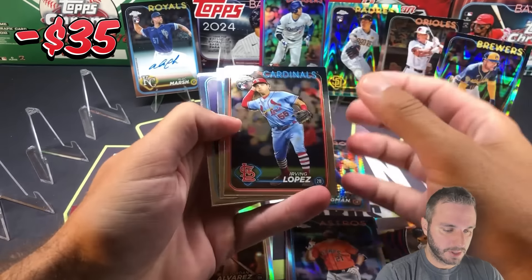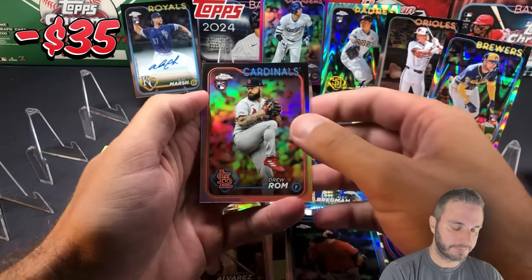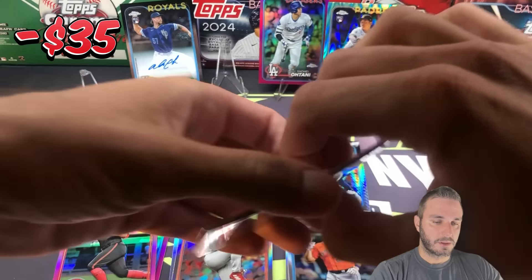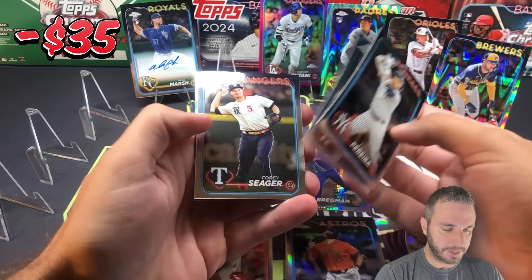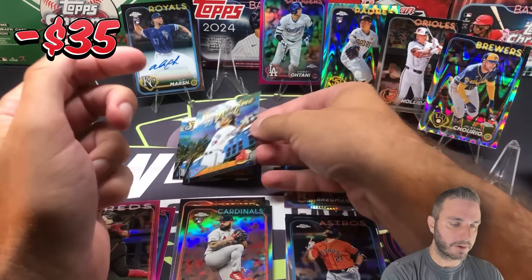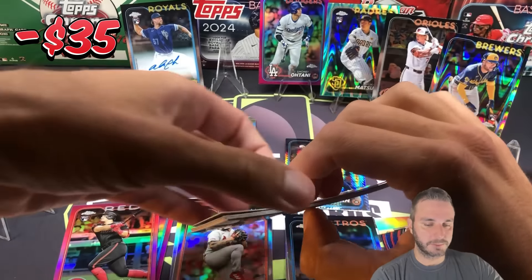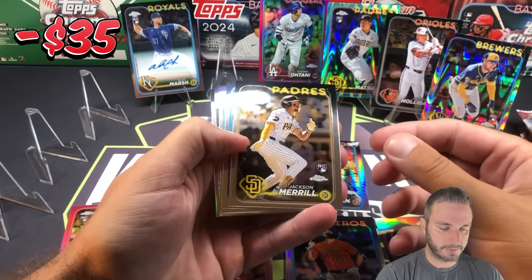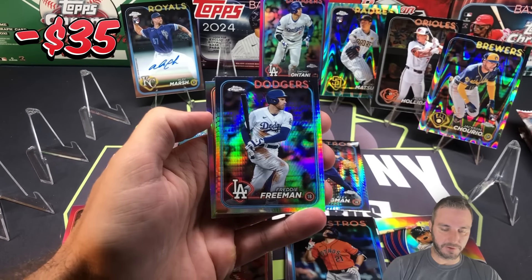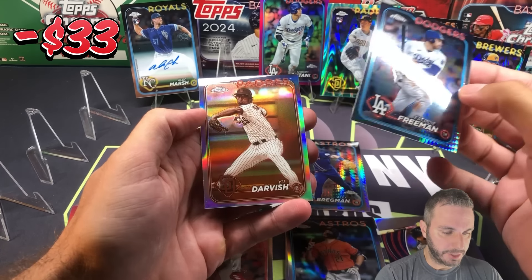Great start to blaster number two. Irving Lopez, Riley Green, Bo Bichette, and a refractor rookie Drew Rahm. Everson Pereira, Yanir Diaz, Corey Seager, Bo Bichette, Summertime in the Park — cool insert there. Nice base rookie: Jackson Merrill base rookie. Verlander, Cal Raleigh, prism refractor Freddie Freeman — it's a big name prism refractor. And Yu Darvish sepia. Not bad at all.